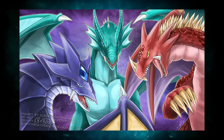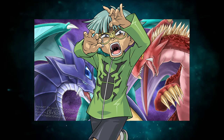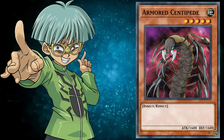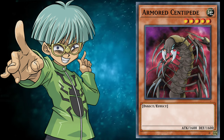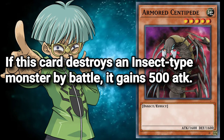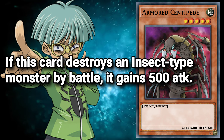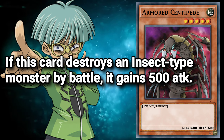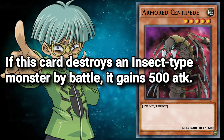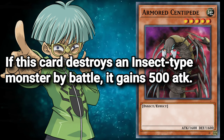In an effort to keep the Season 4 Waking the Dragons episode under an hour, let's look at Weevil's monsters from that arc. Starting with Armored Centipede, appearing in Episode 18 — a level 5 Earth Insect Monster with 1600 attack and defense. Effect: if this card destroys an insect-type monster by battle, it gains 500 attack. It could be worse, but it could certainly be a lot better. Armored Centipede fits the playstyle of Weevil's deck, infecting his opponent's monsters and turning them into insect-types. But I've never been a huge fan of type-hunter monsters whose only redeeming quality is a stat boost, and on top of being a one-tribute monster, I'm going to have to pass.